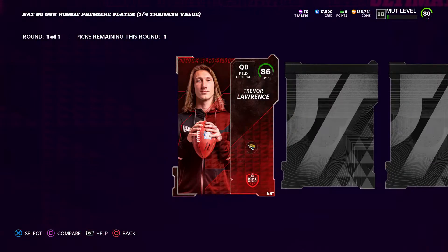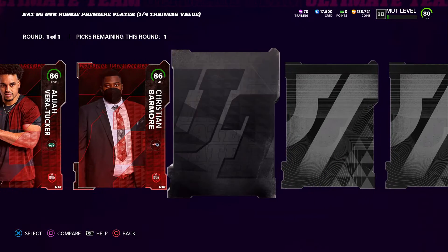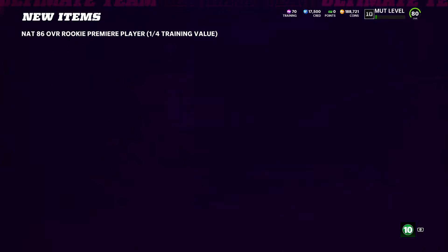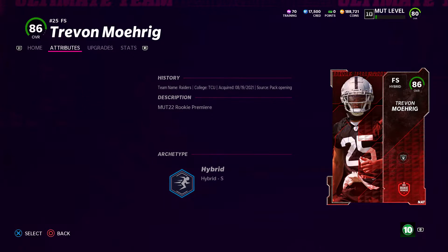The animation looks very similar to the elite animation, but I'm not really worried about that at the moment. I actually want to pick up Trevon Morig — I think he's going to be really good. He has 86 hit power and 90 speed at the free safety position, so I think it's going to be nice using him up there. Currently I have Jesse Bates as an 83 overall, so this is going to be a great upgrade.